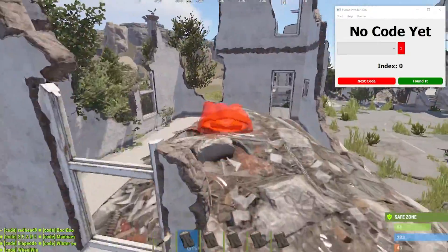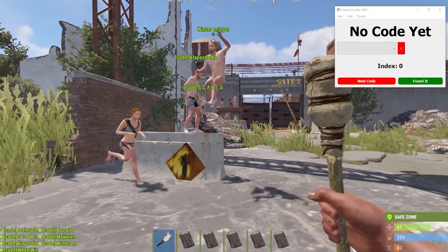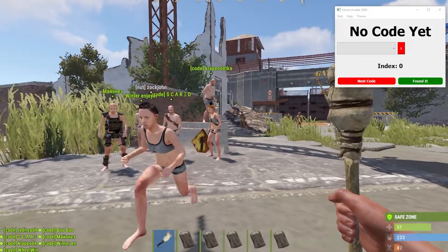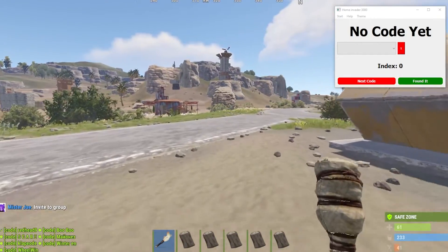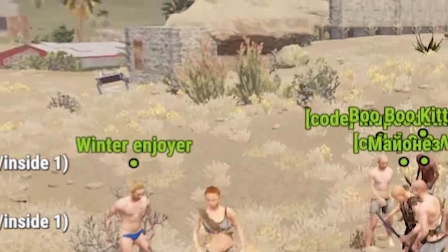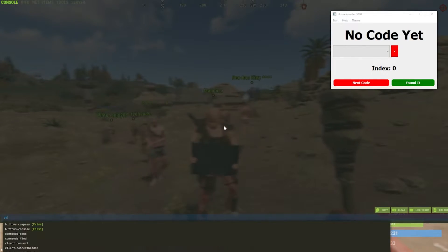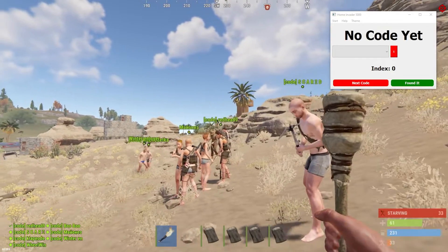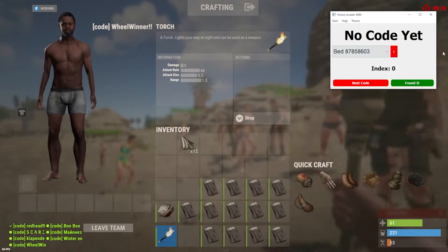Alright everybody, this is the portion where you need to pay attention. First, don't target anybody else's bases — you do not want to be inputting the same codes in the same bases, so spread out and go in different directions. Find a base, then hit your bag with your torch once or twice to register it in the combat log. Make sure to clear your combat log. Only hit your own bags — don't hit anybody else's bags or they'll get added to your bag list.